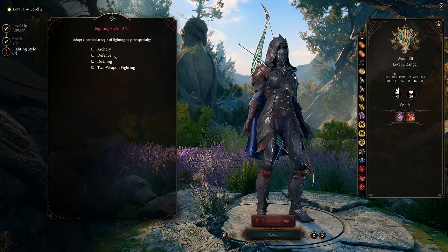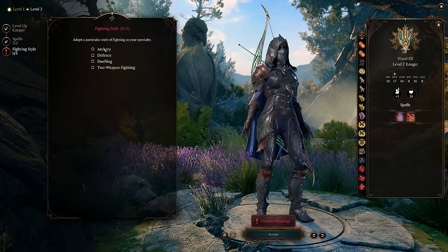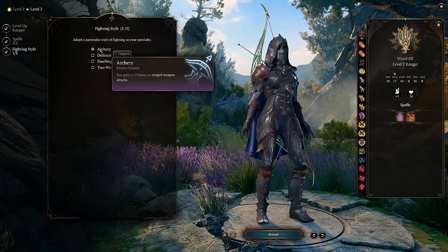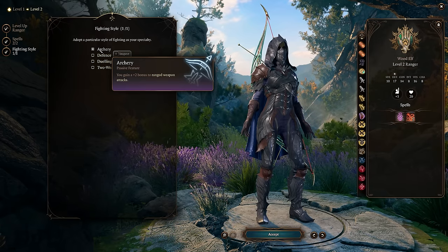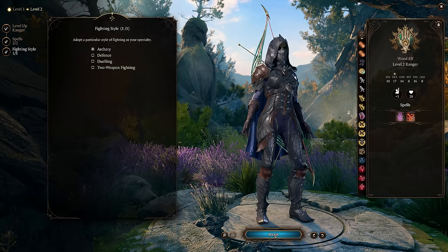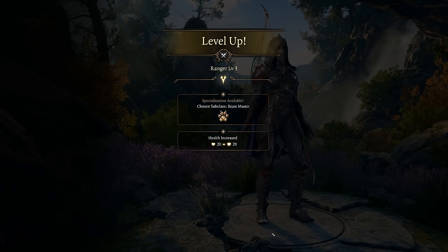Here we pick up the Ranger fighting style. While there are definitely a few good options, the choice for us is clear: we're building an archer, so we're going to take Archery. This gives us a plus two bonus to our attack rolls, which is going to go a long way in getting us that high DPS we're looking for with this build.